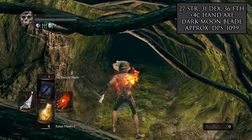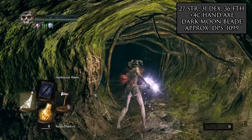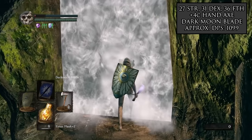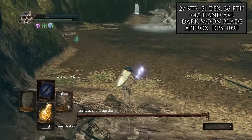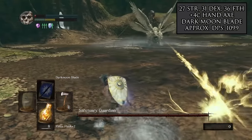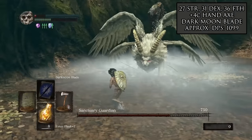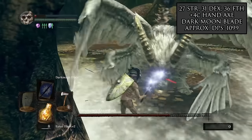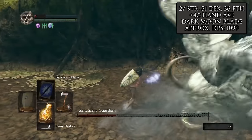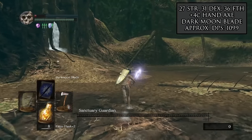As the Rapier was getting pretty low on durability, it was time to head to the DLC to unlock the other guaranteed slab in Kalameet's arena, so we face off against the Sanctuary Guardian. It's actually back to the Hand Axe — the Sanctuary Guardian has really high magic defense, so the reduced damage from the Rapier makes it a worse option here. We make some tight dodges, get a stagger towards the end, and the Sanctuary Guardian goes down. It's funny looking back at how much damage we're able to do with a starting class weapon.